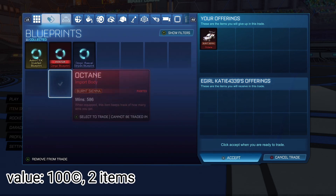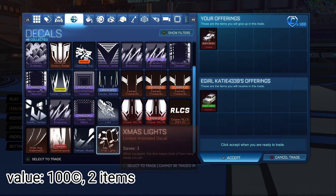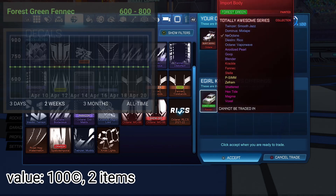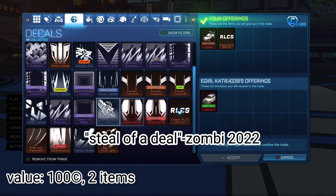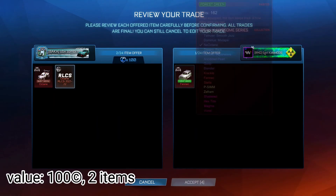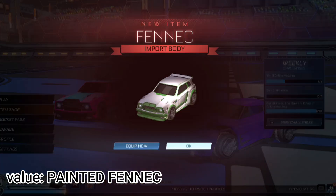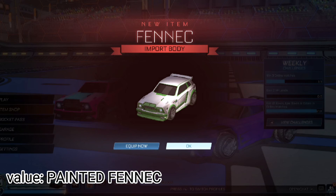I was kind of surprised that no one wanted my painted Octane. I waited probably an hour just looking for offers, but no one wanted to trade. Finally this guy gave me the Steel Wave for the painted Fennec, which is what we wanted in the end. I didn't want a Burnt Sienna Fennec - like, who wants that? So I'm glad we could end the video on this good note. We ended up trading everything we had, and I will be making a part two - I already have a few clips filmed.